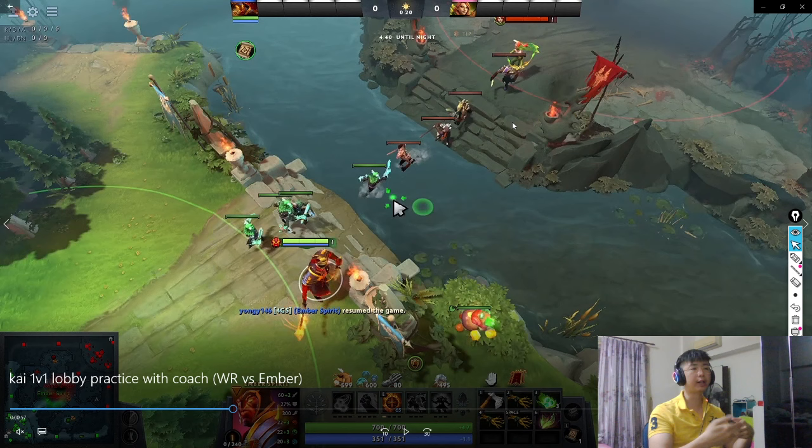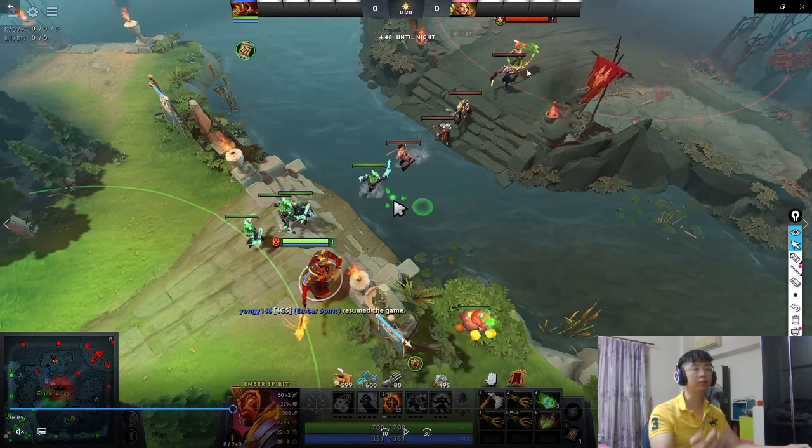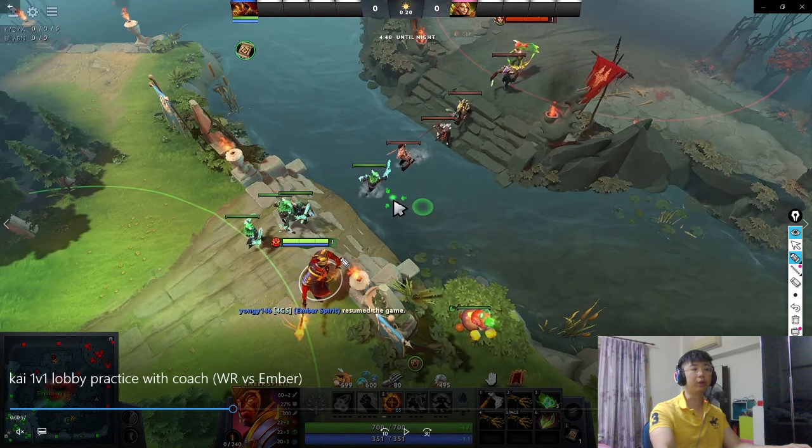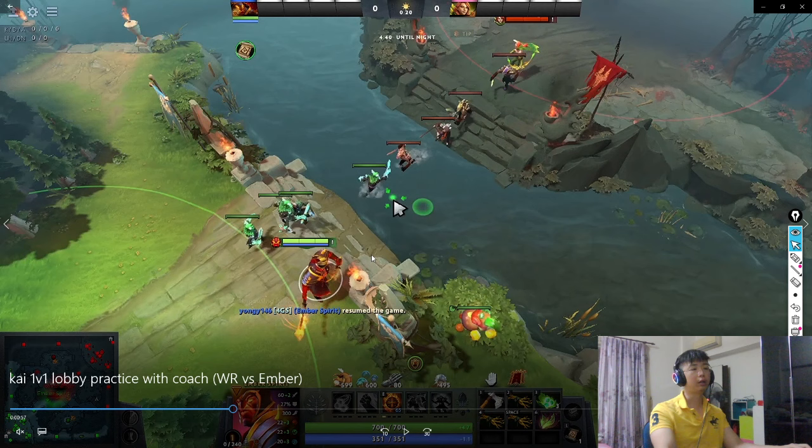If we flip this on the other end — him as the ranged hero — he needs to prevent me from doing this, or find a way to punish me every time I do it. If he's a very good player, he'll know I'll be pulling aggro to the ranged creep, so he has to hit me like 2 times. And my job as the melee hero is to try and pull him in and prevent him from hitting me.